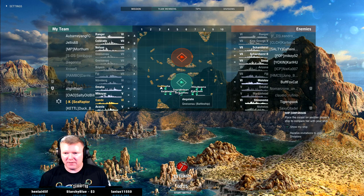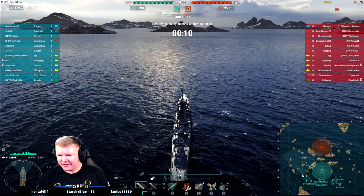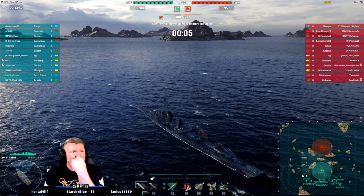All right, we're mid-tier — this works, I can make this happen. I'm outspotted by everything, but I've got lots of battleships to torpedo and I do have to deal with planes. At least it's a Ranger and not a Ryujo. Wesley, take care, have a good one — thanks for dropping in, appreciate it. All right, standard battle again. Rough. Let's try this again.